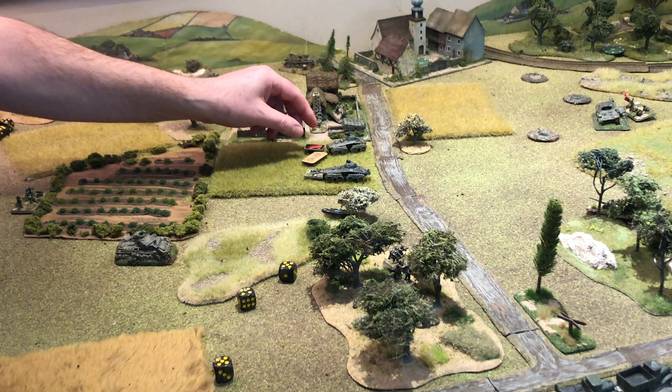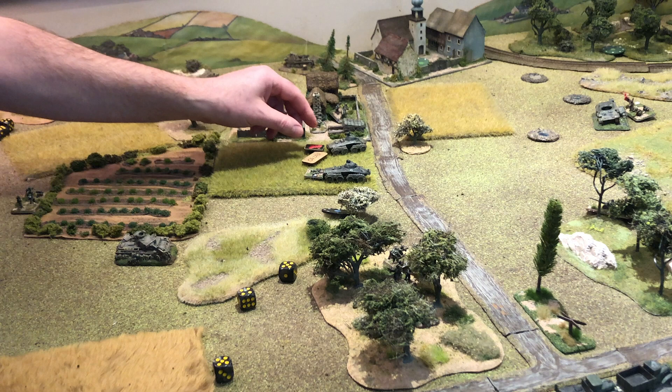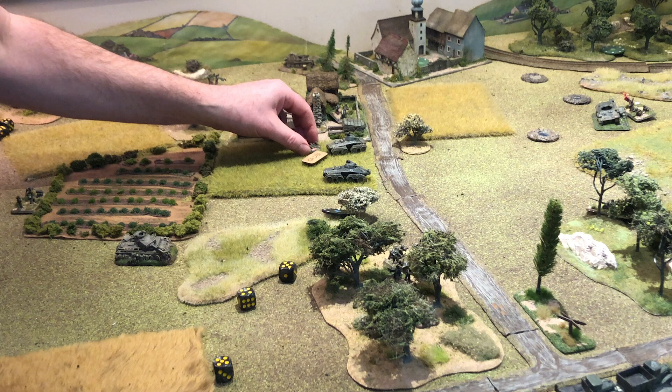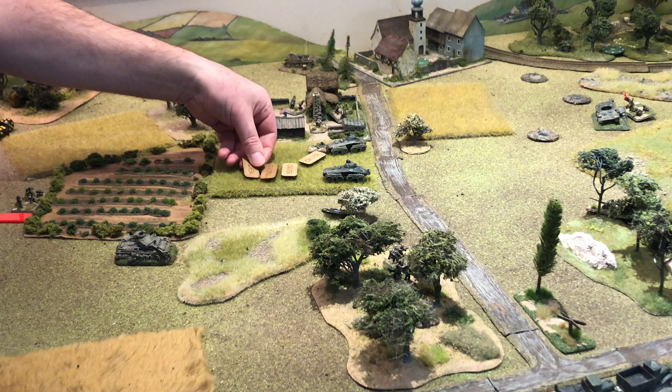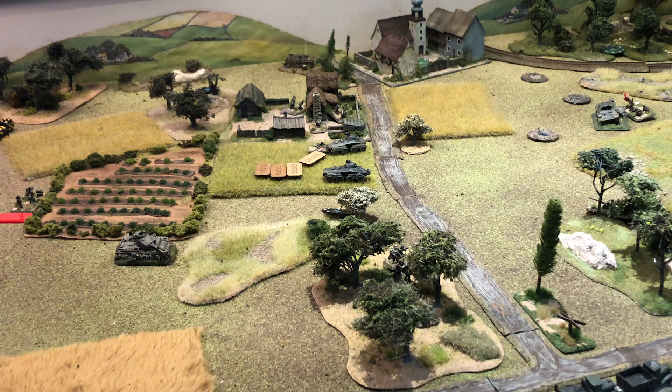The platoon is rated Confident, so any score of three or more will rally off one shock. Rolling the dice — a rally action gives me three rallies, so I'll remove one suppression marker, reducing the suppressed section down to one. Now I'm going to use the two company commander order to issue a fire order to the armoured cars to put fire down on the anti-tank gun. The order goes in to fire, but I must roll to see the extra cost — I've rolled another one, so it's a further two orders. That only leaves me with one order out of the full ten I had at the beginning of the turn.